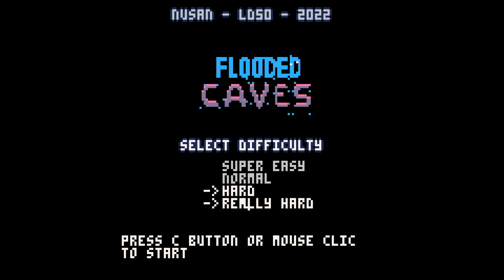We do have some difficulties here — super easy, normal, hard, and really hard. I think we'll play on normal. I've beaten the game on normal, I haven't beaten it on really hard, I haven't tried hard yet, and I haven't tried super easy. So we're just going to play it on normal and take a look at this. The point of the game is to save people from flooding water. This game is totally free, of course, because it was part of the game jam, and links are in the description if you would like to download it.